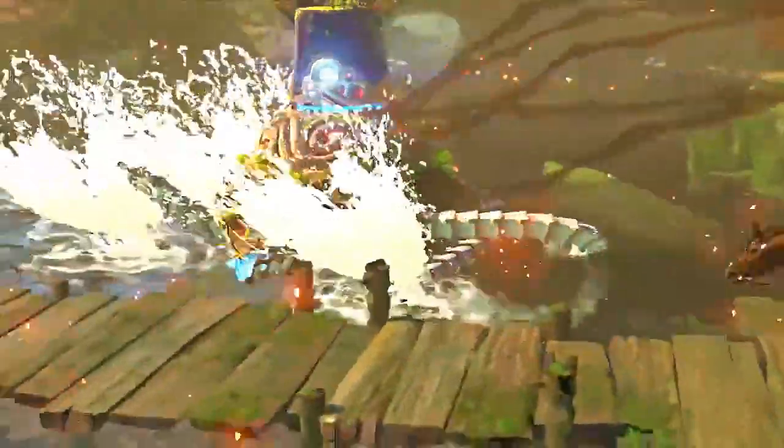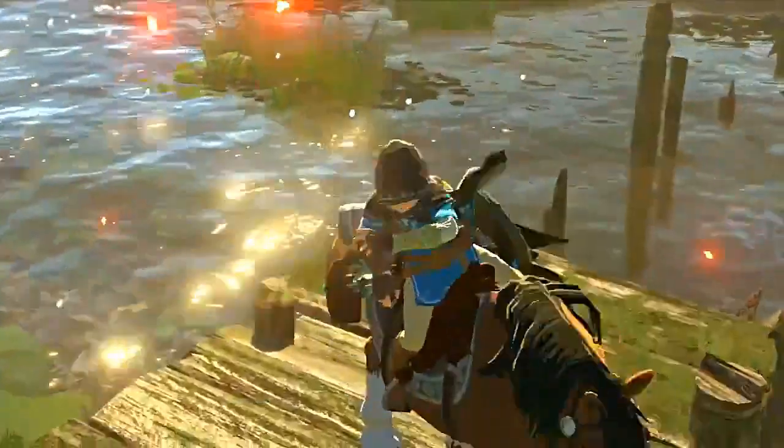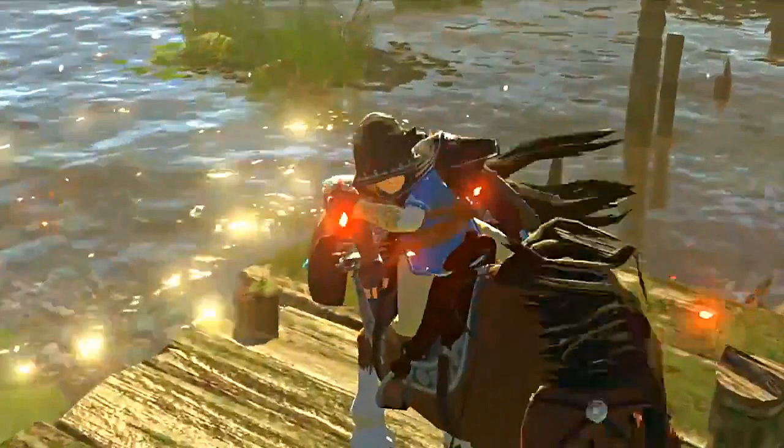This new monster breaks the bridge, preventing Link from going any further. So what does our hero do? He reveals himself, whipping off his cloak. And the first thing I noticed is that Link has a ponytail, definitely making him look more feminine than he already looks.